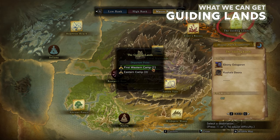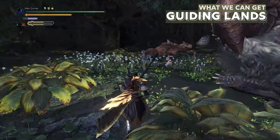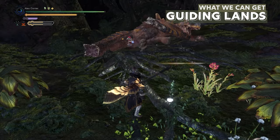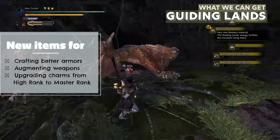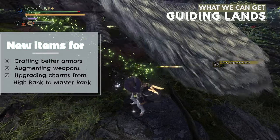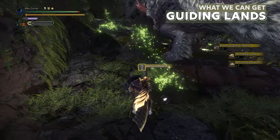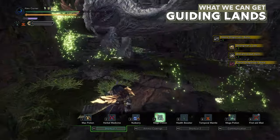Master Rank checkpoints. After clearing the story, you will be entering a new map called the Guiding Lands, where all the old maps are connected to each other. This map has levels for each region, and all monsters will take turns spawning here depending on your region levels. Monsters you hunt here will drop new items that allow you to craft better armors, augment your weapons, and upgrade charms from high rank to Master Rank. So this map is where you will spend a lot of your time farming items, and it is important to understand its mechanics.